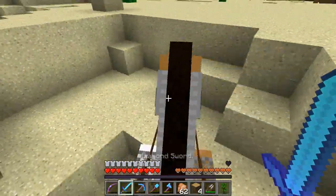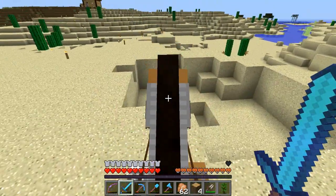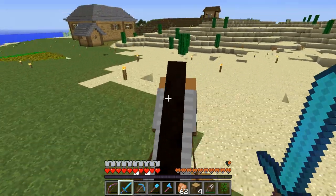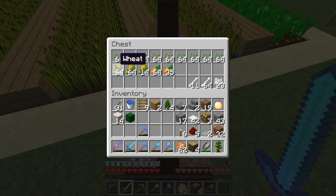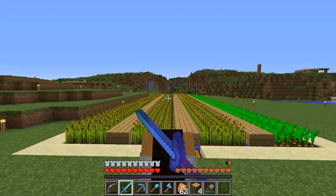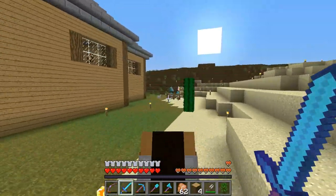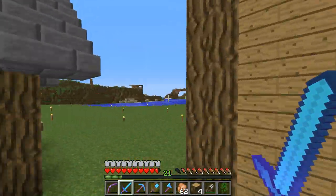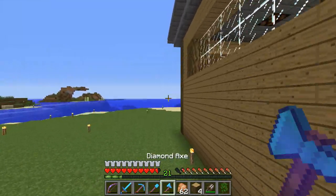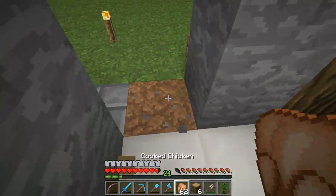Oh man, this was crazy — this happened during the stream. Anthony ran by over here and a creeper blew up, and then I patched up the creeper hole, and then another creeper came by and blew up. So I try being nice and fixing something, and something else happens. But yeah, we have a lot of wheat in here — I believe that's over a stack for each row, so you can definitely get a ton of emeralds from that one guy over there.